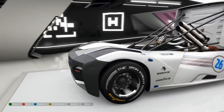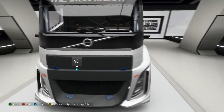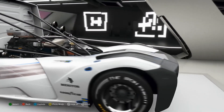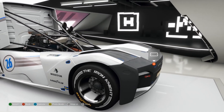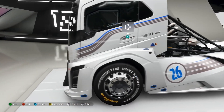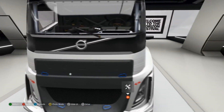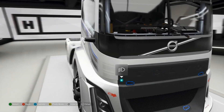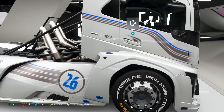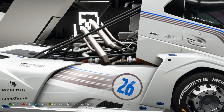This car behind us is rumored to do sub-four-second zero to 60s. You see a car this big and this fast — it's the same designers that did the LaFerrari or the Senna. If you just put an LMP cockpit on there, you'd be hard-pressed to tell the difference. It's a story high, but otherwise it's basically an LMP car.